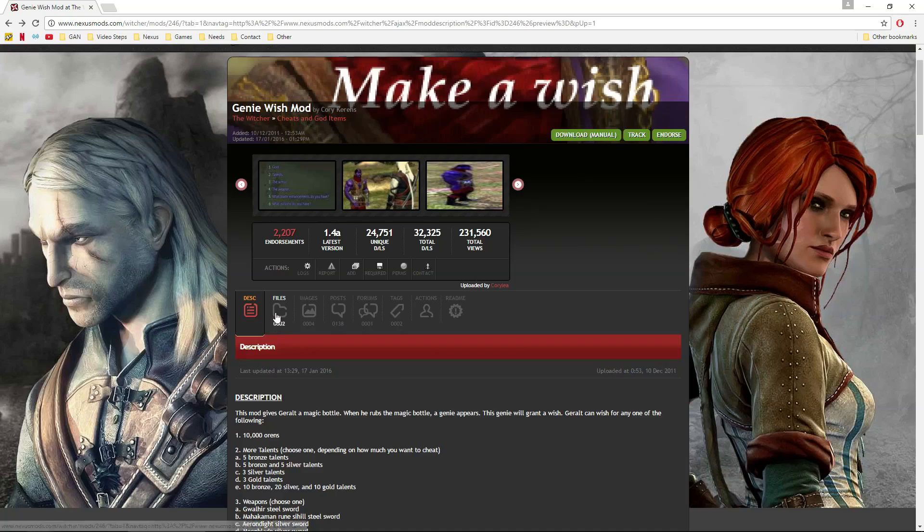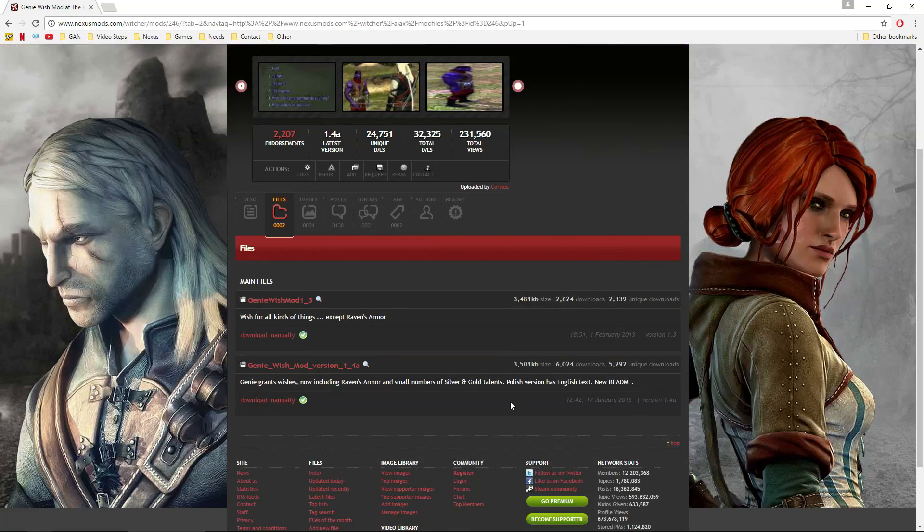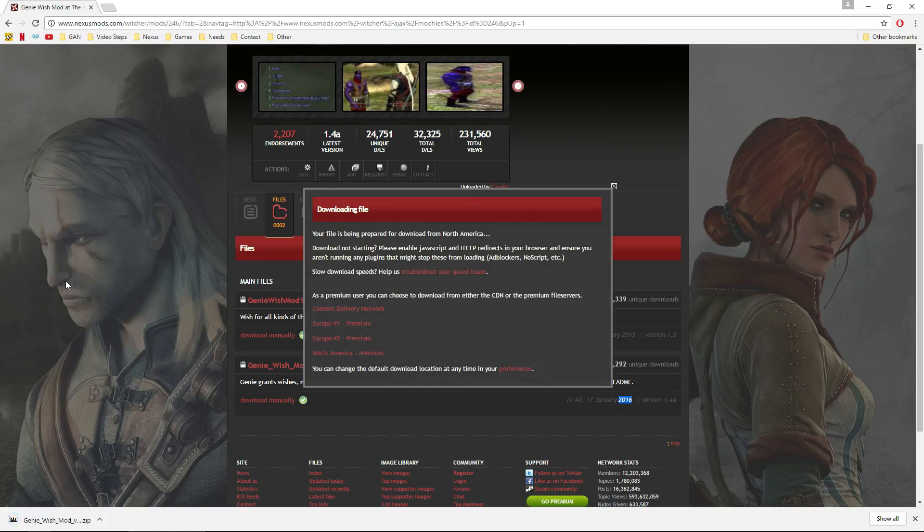We're going to click on it and let Nexus connect. You always want to download the newest version — this one was released in 2016, so that's a good sign. Go ahead and click download manually, because the Witcher does not install with the Nexus Mod Manager; it has to be done completely manually.